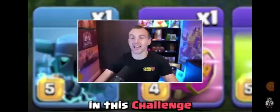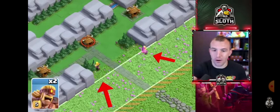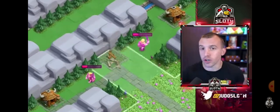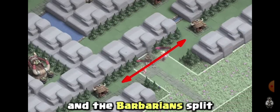The sensors are showcased in this challenge, starting by using two bridge barbarians — one to the left and one to the right of this central goblin hut. This will attract the spear traps and cause the barbarian split.